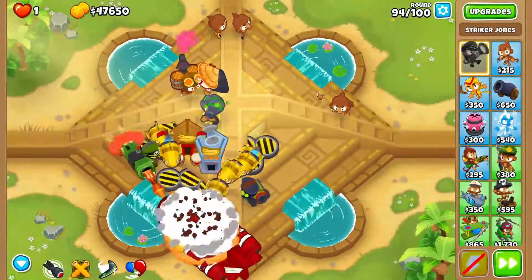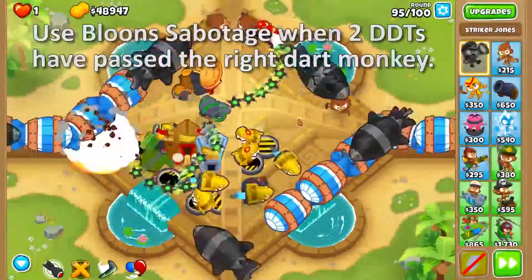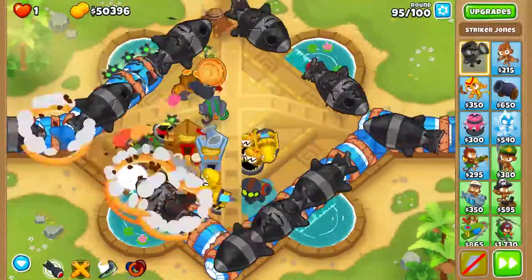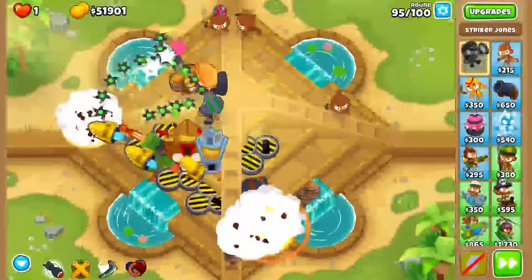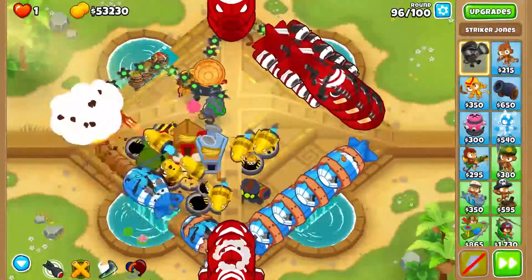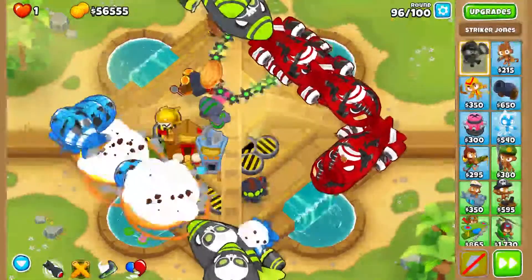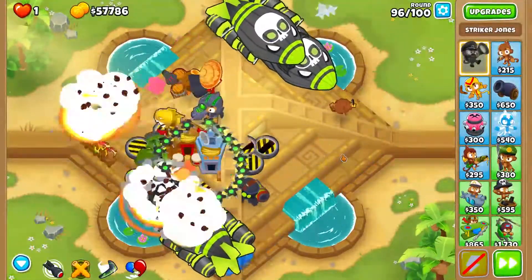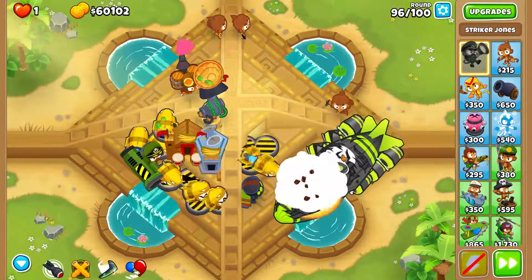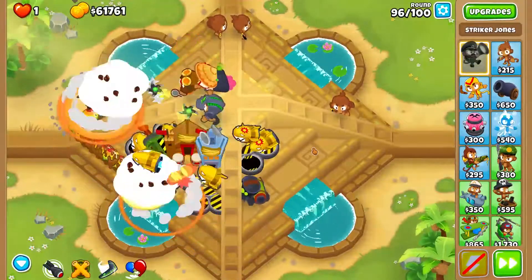This round we need to Sabotage when two DDTs have passed the right dart monkey. The DDTs are going to get right next to the dart monkey but then they're going to get popped so they didn't pass. The Spiker's now max level and we won't need his ability at all. Going a bit slower so you can see what's going on — sometimes it goes so fast. You can see a lot of the bloons might end up crossing over, but if they do, it's nothing to worry about; your Permacharge will handle it.